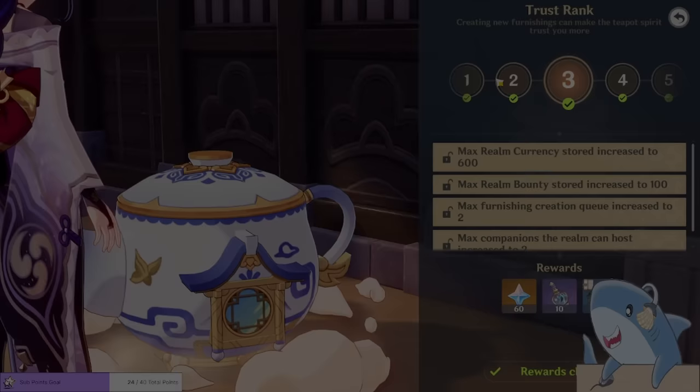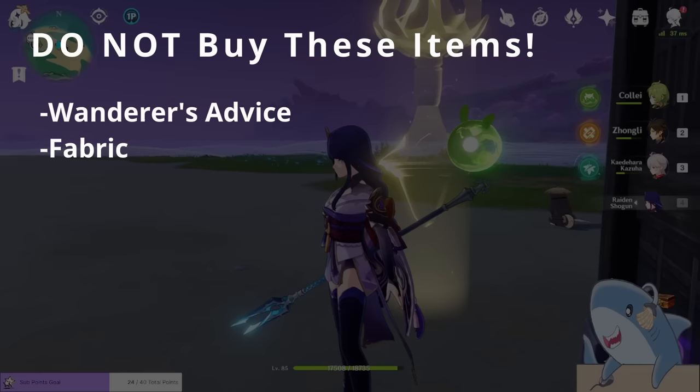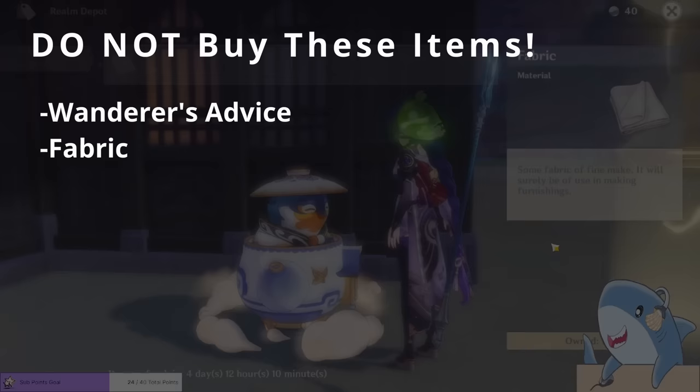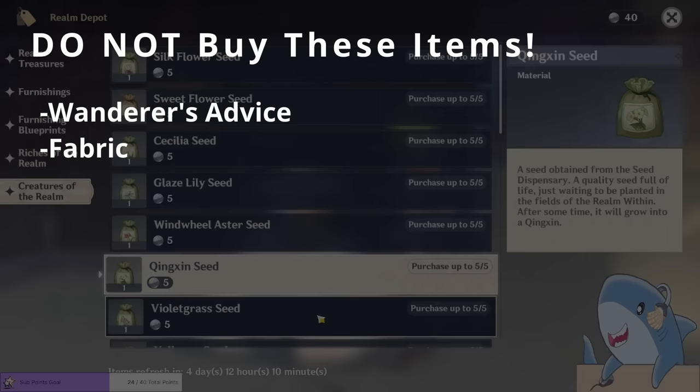As far as what not to buy: definitely do not buy the Wanderer's Advice. These are the green character books, and the amount of experience they give you for the Realm Coins they cost is just abysmal. You're better off saving a little more and getting Hero's Wit instead. I would also not advise getting fabric — it's pretty easy to acquire and easy to craft, so save your Realm Coins for other things.